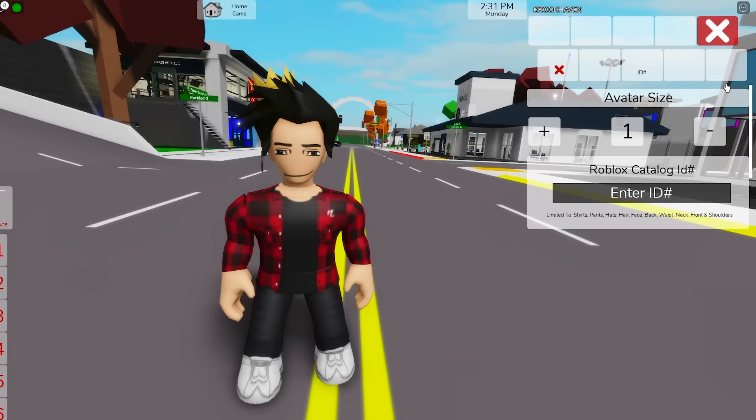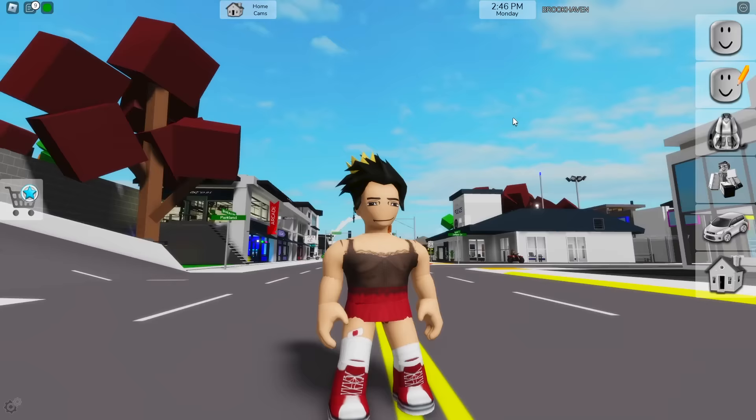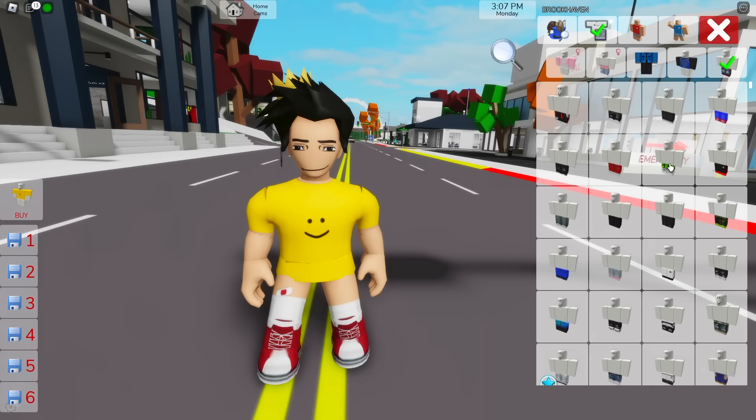Another new thing is that we got new clothes in the avatar editor. Now whenever we use the editor's options, you're going to see tons of different clothes that we didn't have before. Let me try and make a new outfit for myself. I can't tell you guys which of them are new and which aren't, but know that there is some new stuff in here. It's good that there are even more options for players of all kinds to use.